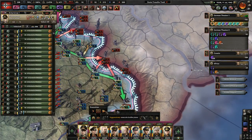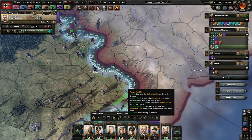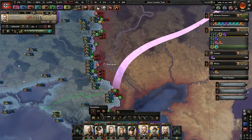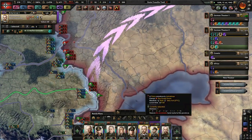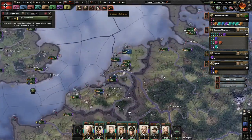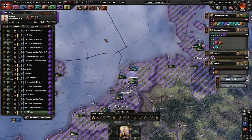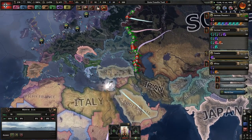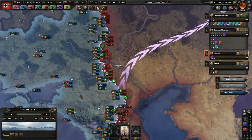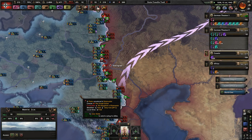Speed it up then. SS divisions — I doubt you'll be able to do anything by the time you get over here, but that's what you're meant for. Coast Guard divisions, yes please. Once this war with the Soviet Union is done, we can do the Crossing the Atlantic focus, and take all this territory that Romania currently has to make our Reichskommissariat of Ukraine.